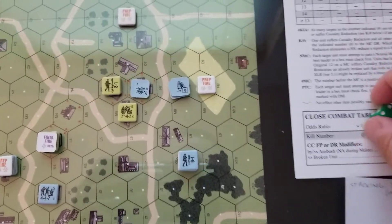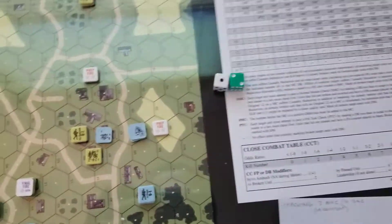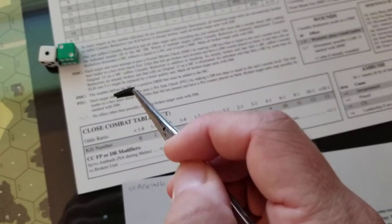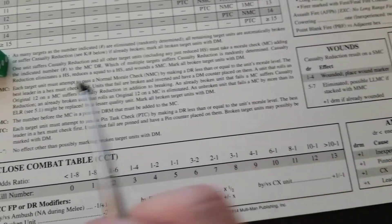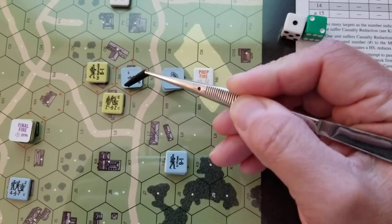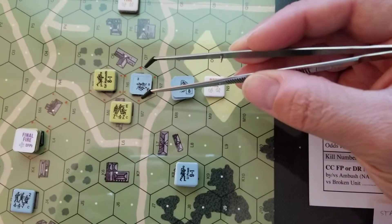The already broken unit has to roll against a 6. They got a 3 — plus three means it's equal to their modifier. Make a DR less than or equal to the unit's morale. Yeah, so actually if I've got this figured right, they get to hang in there and just stay broken. I don't think they get a DM marker.